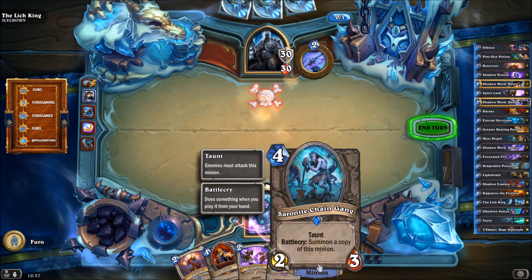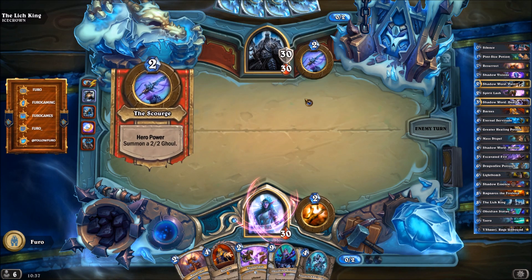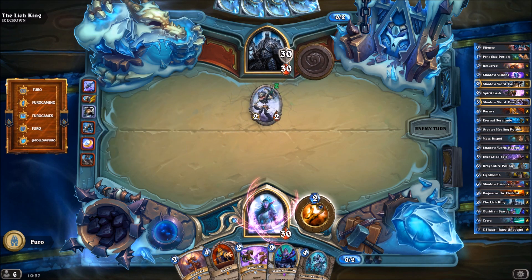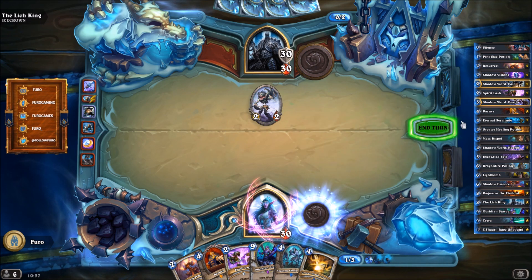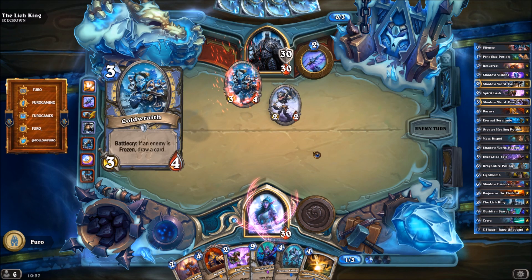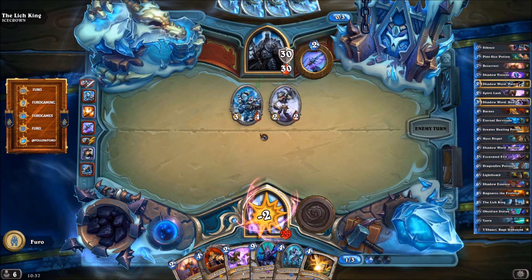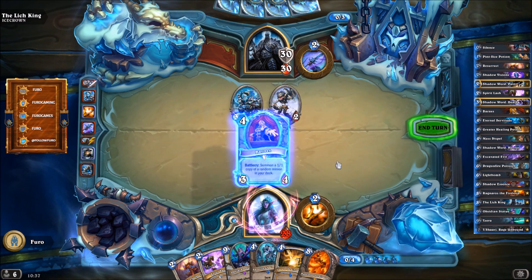We are getting the Chain Gang. He is also playing Chain Gang in this deck and he is probably just dropping a Ghoul. So we cannot do anything besides healing or using Spirit Lich at the moment. Healing Potion — so it doesn't matter. We are drawing into Barns, then we are getting a minion on the board which is hopefully powerful, and then we need to Resurrect it. That's at least the plan.